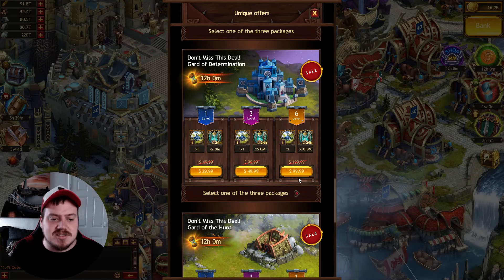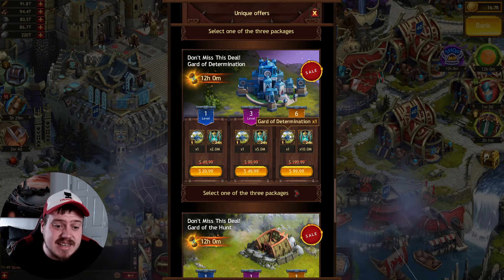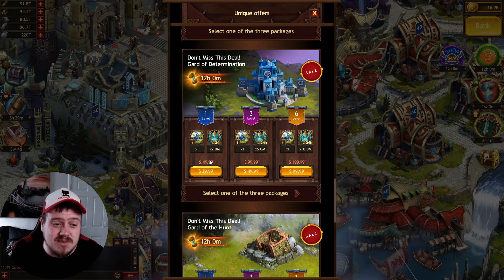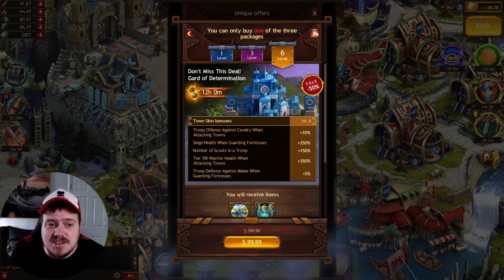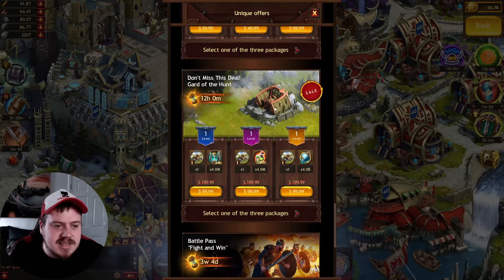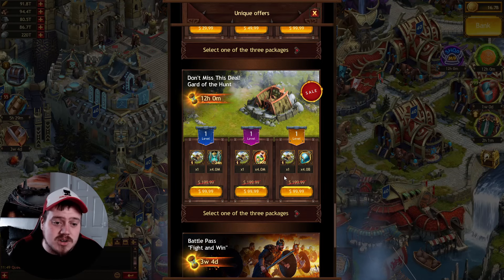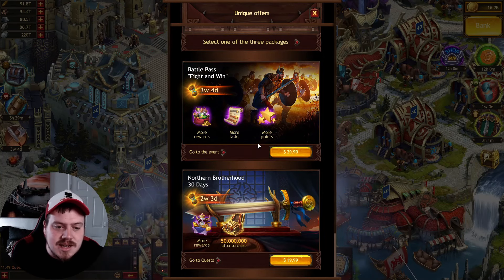Then you get down to the town skins. Guard of Determination is there at level six for $100. I would never pay that much for a town skin — I wouldn't even pay $30 for a level one, to be honest. That one doesn't even apply to my troop type anyway. Guard of the Hunt is also there — they're all level ones at $100. That's too much for me, and I'll never spend $100 in one go.